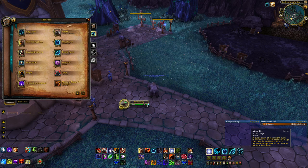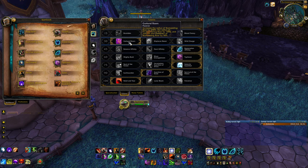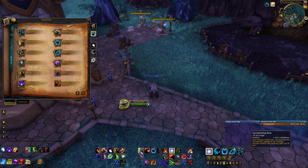Swipe does AoE damage, doesn't cost anything, doesn't generate rage — it's your filler spell when nothing else is available. Maul costs some rage, does a little damage, and has a really short cooldown — kind of a rage dump if there's literally nothing else to spend rage on. Stampeding Roar is generally a two-minute cooldown, but with Guttural Roars it becomes a one-minute cooldown — it buffs the movement speed of everyone in range by 60%. Skull Bash is your interrupt for spell casts on bosses.